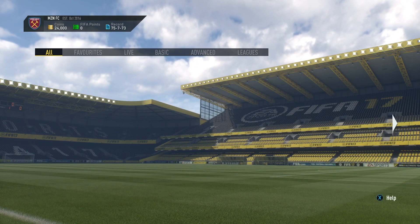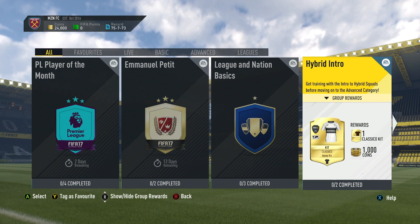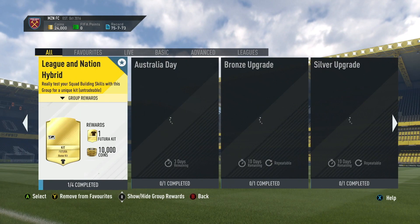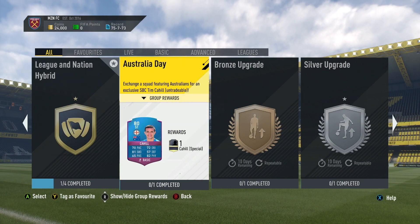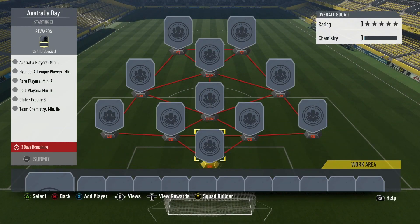It hasn't actually come out yet, but you've got the L Classical kit which actually looks quite decent. There's also the Futura kit which I've nearly done. For that one, you've got to get three players from Australia, high-end A-League, rare players 7, gold players 8, clubs exactly 8, and team chemistry 8. Not that bad to be fair.